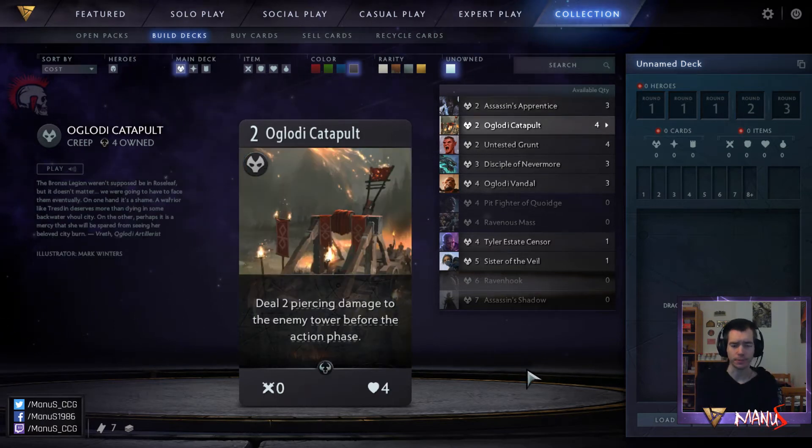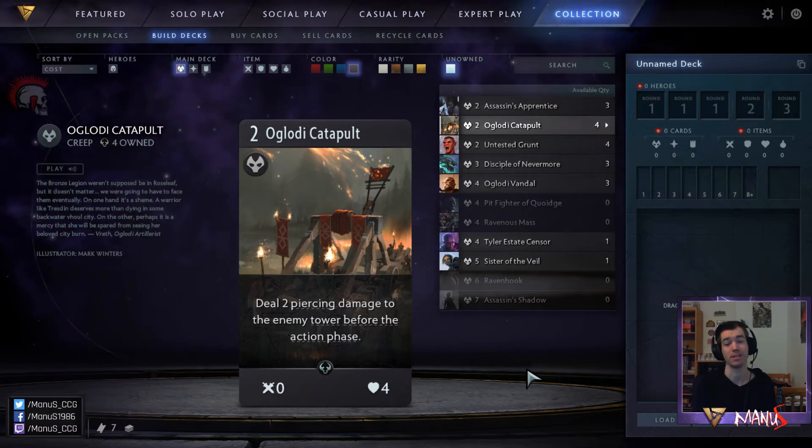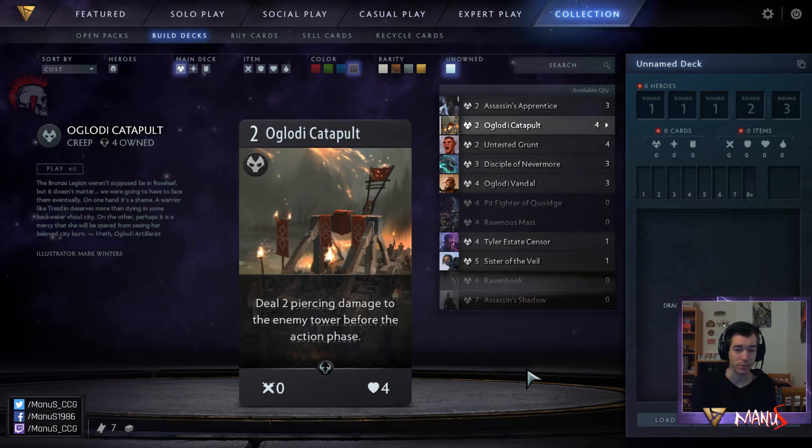Next we have Oglody Catapult. This card is just terrible, honestly. This card is effectively a 2-4, so effectively a 2-cost melee creep, except that it is a lot worse than a melee creep. First of all, it doesn't deal damage the turn it comes down. It deals 2 piercing damage to the enemy tower before the action phase, so the next turn.